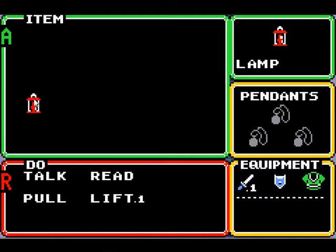Currently in my equipment I only have the lamp, a level one sword and shield from my uncle, and the green tunic — I think it's called something different, but I just call it the green tunic.